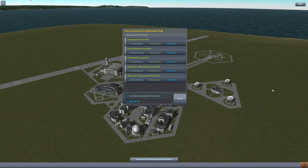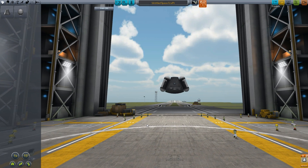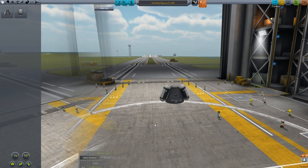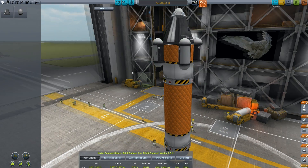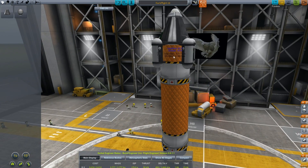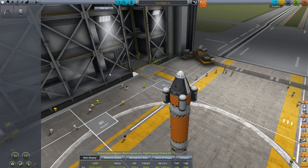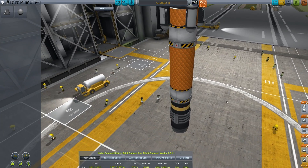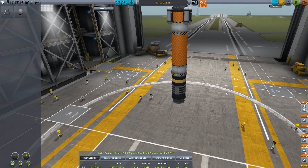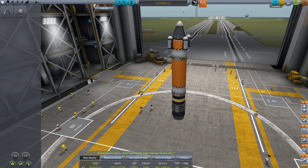All that added up — 2.5 science earned on that mission. Now I want to go and land somewhere and do goo experiments. We can save a little weight and simplicity. This is the actual Kerb Flight 5 — the other was just an experimental version, not operational. Let's go north.